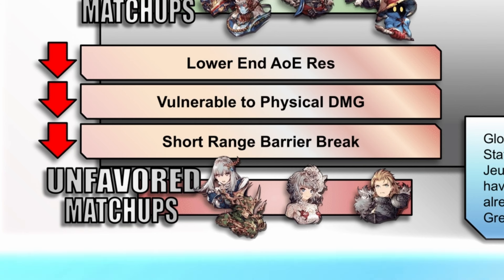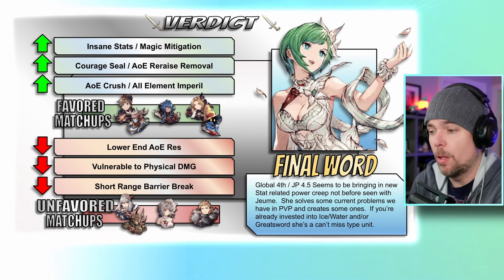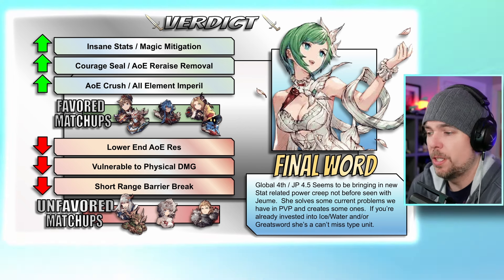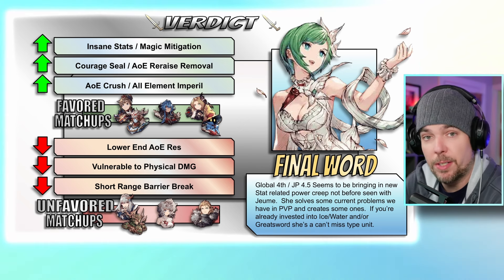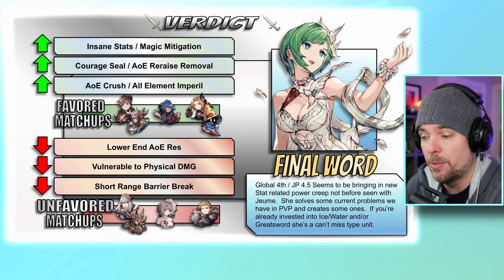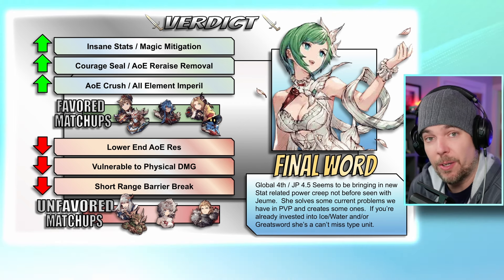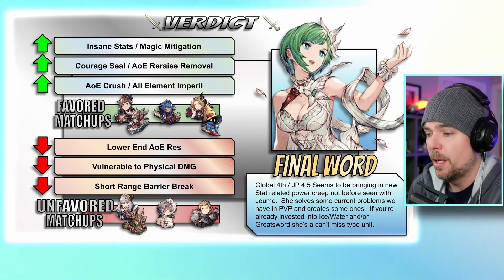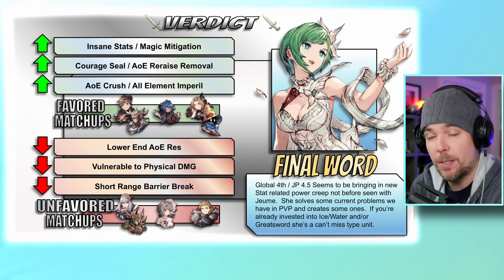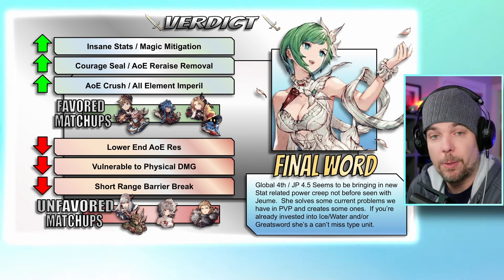On the more negative side, she is lacking in innate area resistance with only 12 innately from her passive, making her a bit more susceptible especially to physical damage — particularly when not running her alongside an aura tank. Although she can protect her courage status with her buff, she has no way to remove follow-up attacks, which can achieve the same thing. She's neutral to pierce and has minus 10 missile resistance. On offense she's well-rounded overall, but she has no way to deal with courage herself, so you may want a partner unit for that. Barriers could also present a way to slow her down.